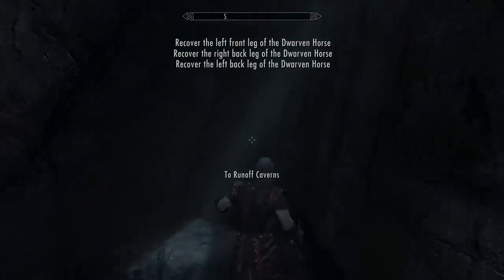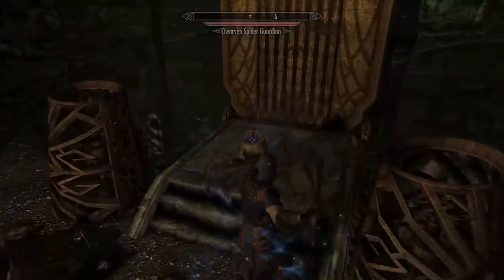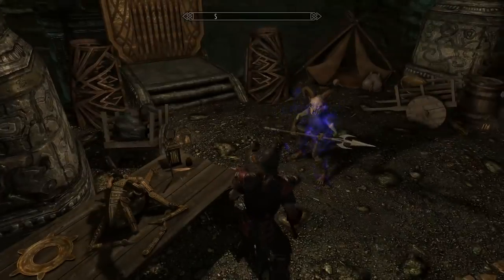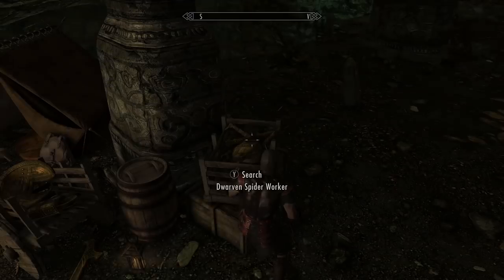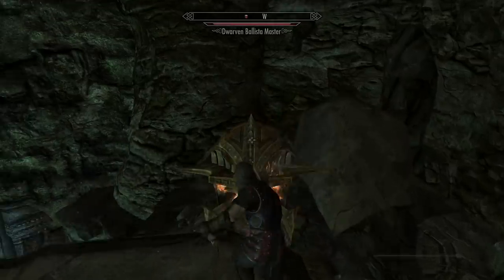You will face off against a bunch of Dwarven creatures - obviously lots of machines, especially these ones that explode with lightning, plus spriggans and some bandits too. When you get inside you'll find a little encampment with some tents and there should be a note to give you some clues, but I missed the note on my first run.